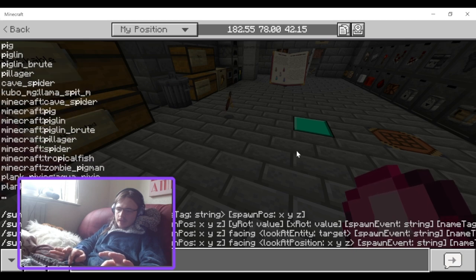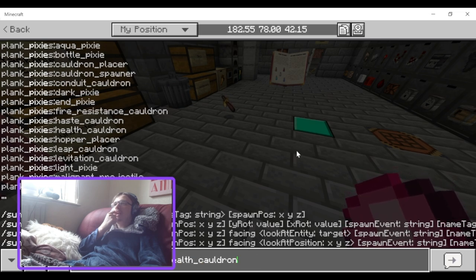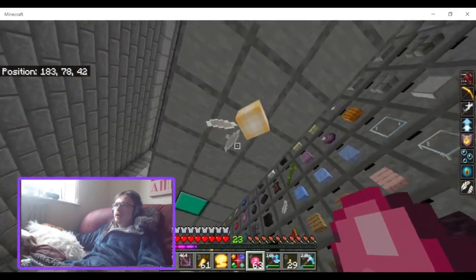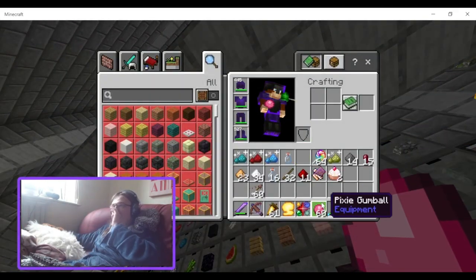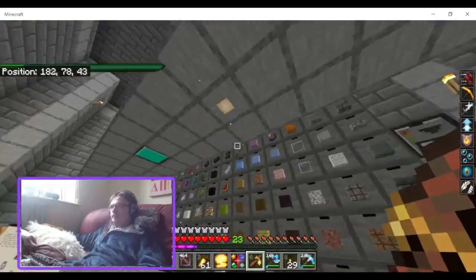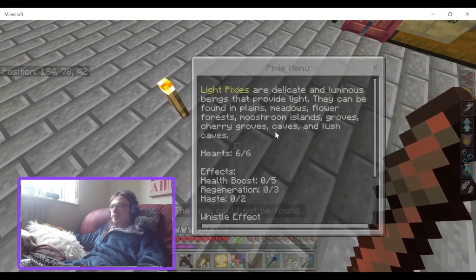Aquatic Pixies can't breathe out of water by the way. The pixie types include: Cauldron Placer, Spawner, Conjurer, Dark Pixie, End, Fire, Haze, Health, Hopper, and Leap. I still have no idea how to get the Hopper. Light Pixie — there we go. I have the Light Pixie here. You only need to feed them one Gumball; I don't know why I fed them a bunch.